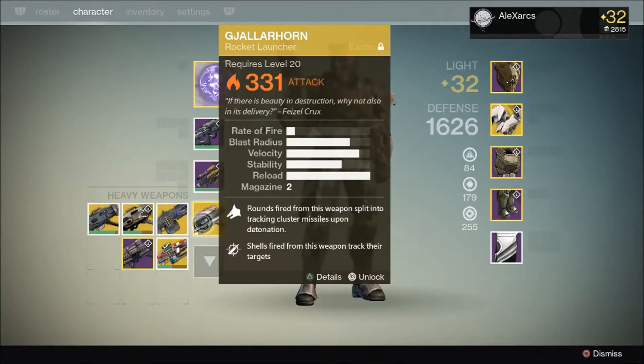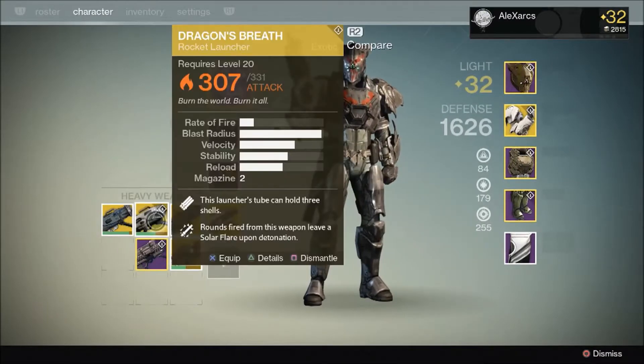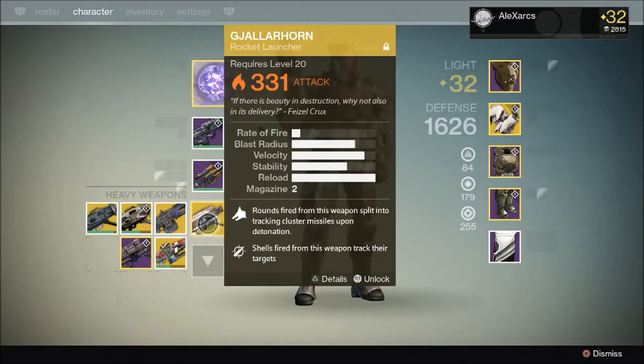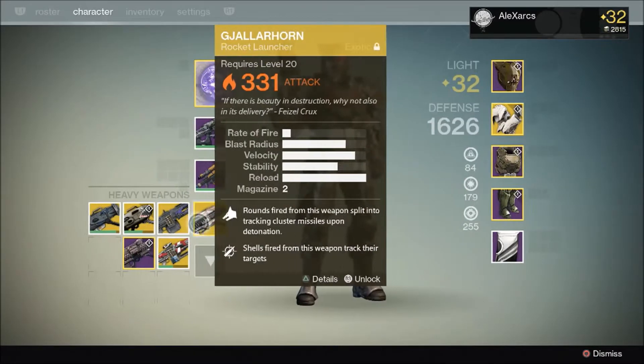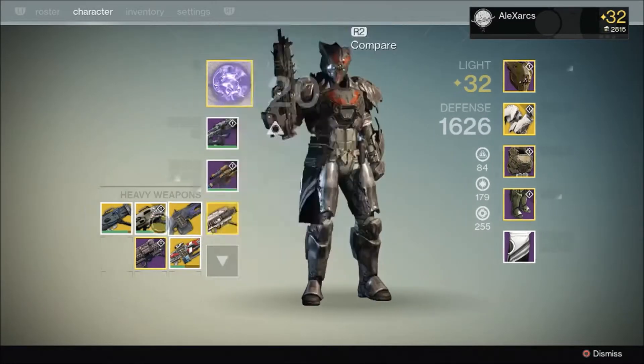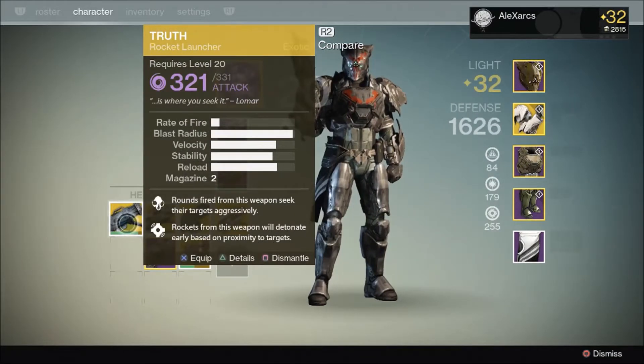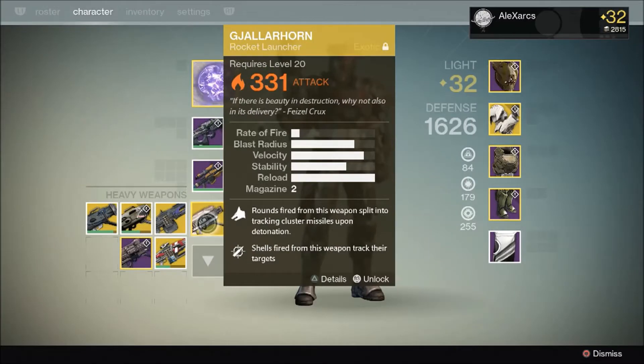Here it is — this is Gjallarhorn. You can see it's a rocket launcher with solar damage. Rate of fire is similar to that of Dragon's Breath and Truth. Blast radius isn't too high compared to the other two exotics, with Truth and Dragon's Breath giving you a bigger blast radius. However, we do have a semi-high velocity stat. Stability's a little bit low, but we can max out the reload speed on this.